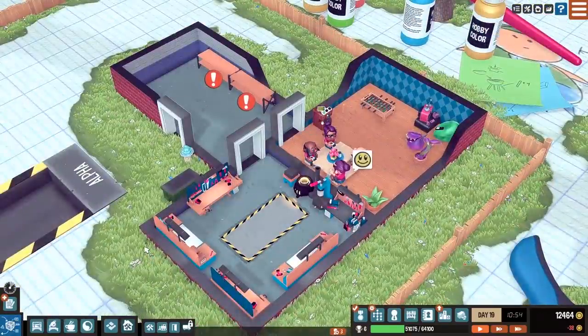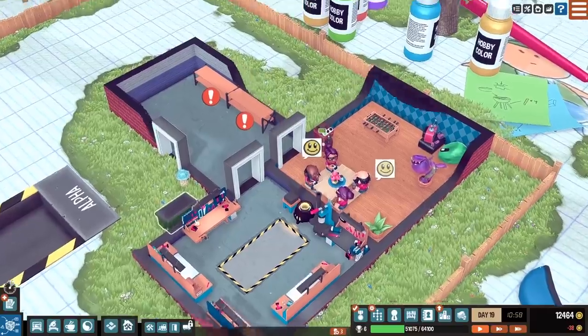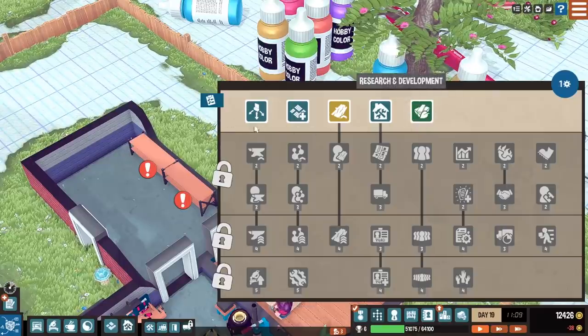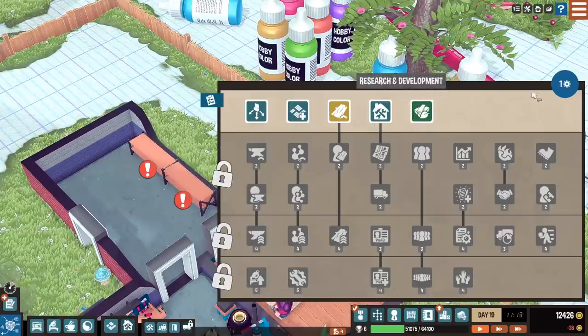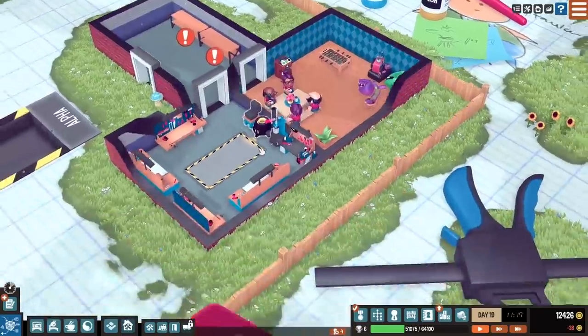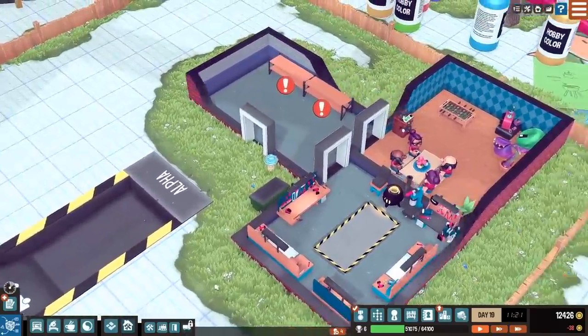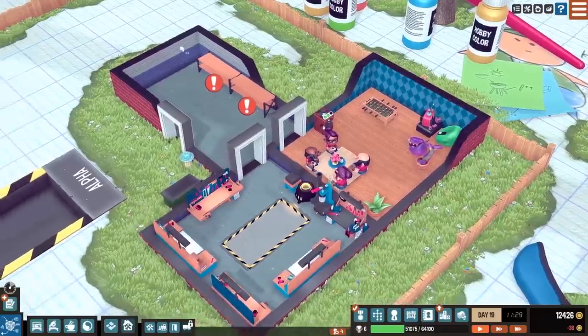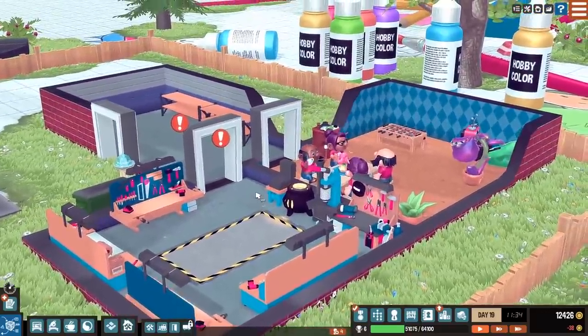If you guys want to see a little more of this, maybe we'll do a little series on it, seeing how much we can expand. We actually did just unlock the final part of Tier 1, so we can unlock Tier 2 hopefully in the next one and get to the more complex stuff. We already got the woodworking as well, so I definitely want to set up a woodworking factory. I hope you guys enjoyed this. Thank you so much for watching and liking, and I'll see you in the next one.